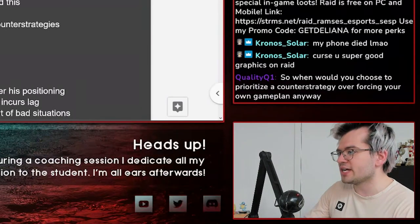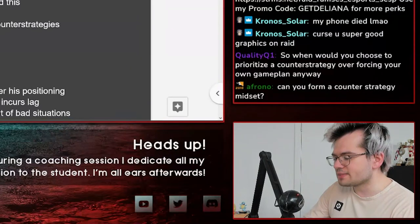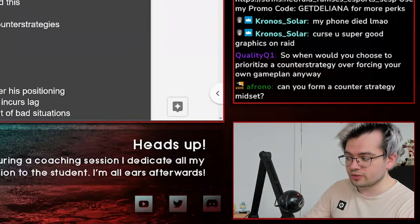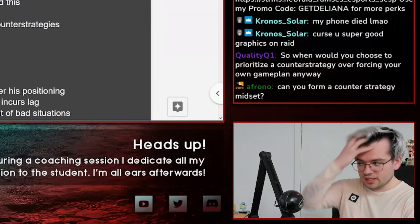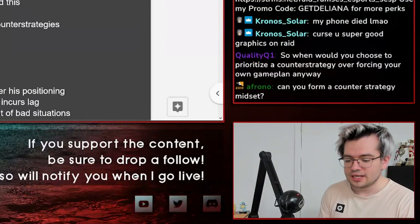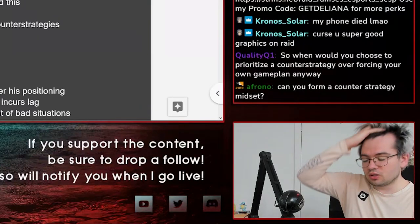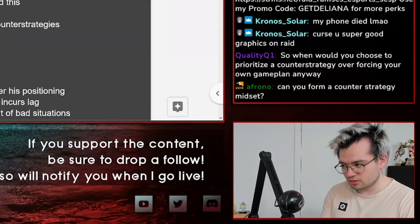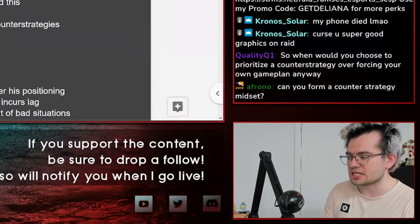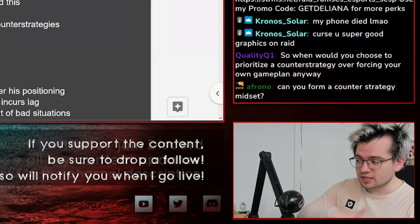If your specific strategy has a better risk reward than theirs — say your pressure has a better risk reward than their mining — that's nice. But if their counter to your pressure has an amazing risk reward, you might still not want to do it. For example, if you're playing Sheik against Steve and he uses CQC to counteract your pressure and you die at like 60, you probably still want to play around his strategy more — because your failure is just so significant. It's not just about your strategy against his, but also understanding how it exists in the context of his possible counter-strategies.